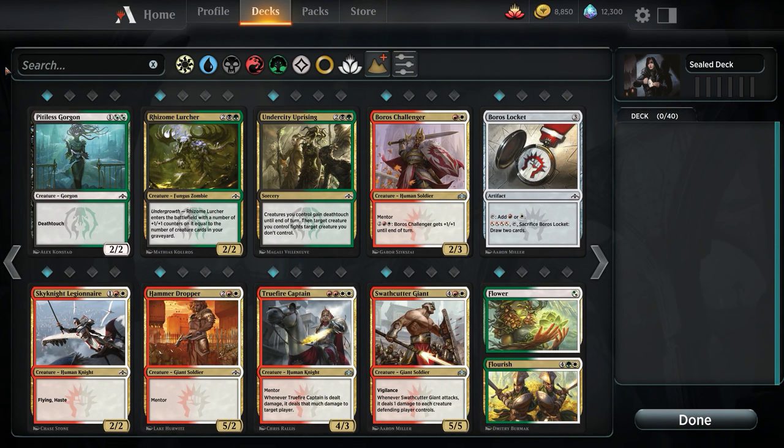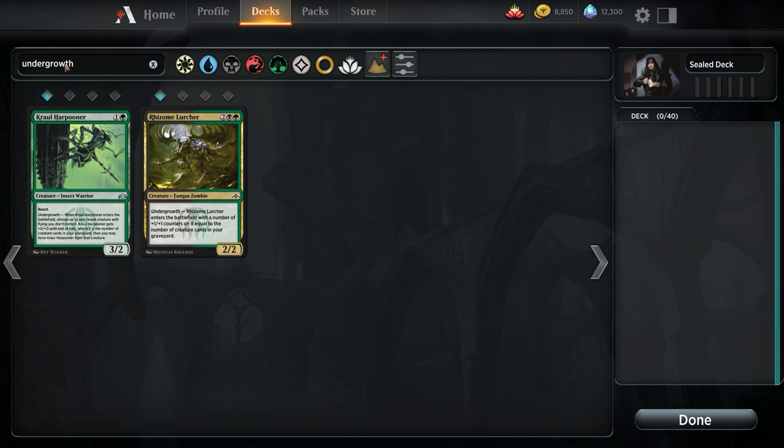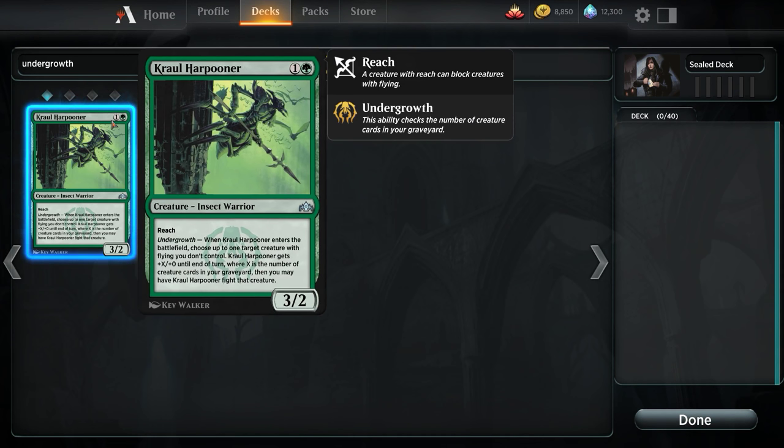We have the Crawl Halfner which I actually really like — if we run Naya or Selesnya, we'll definitely take it. Being able to knock flying creatures out of the sky, especially with 3 toughness at minimum, is really good. Flyers are going to be a pain to deal with, and it's got Reach, so it has that going for it as well. Rhizome Lurcher: when you think about it, you're going into turn 4, you've got 2 creature cards in your graveyard, and you're playing a vanilla 4/4 on turn 4 — that's pretty much how I feel about it.